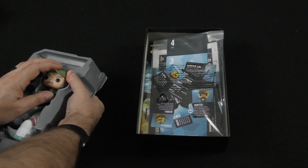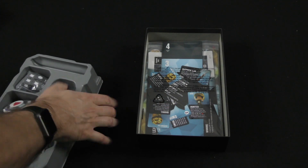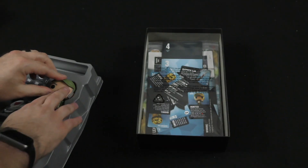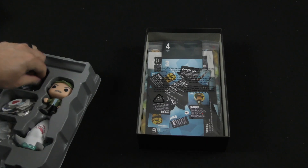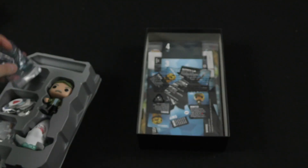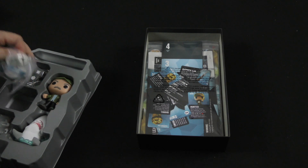Here we've got Quint. Let me try to take him out of here without causing any damage to the figure. We've got our standard dice, our gems are a dark blue.